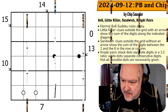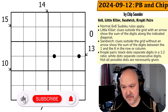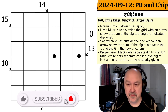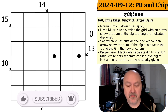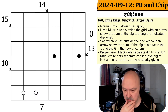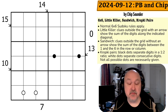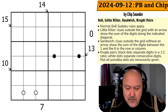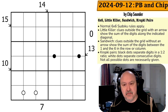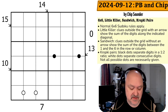Good morning, everyone. This is Bremster, and today I'm coming to you with a puzzle called 2024-09-12 PB and Chip by Chip Sounder. This is a 6x6 Sudoku, and it's the first puzzle created by Chip Sounder. Chip is a supporter of mine over on Bremster Games, the YouTube channel where I often play video games of different types.